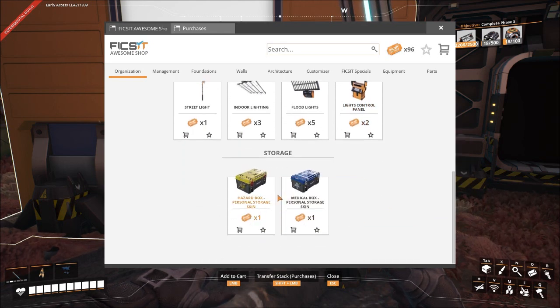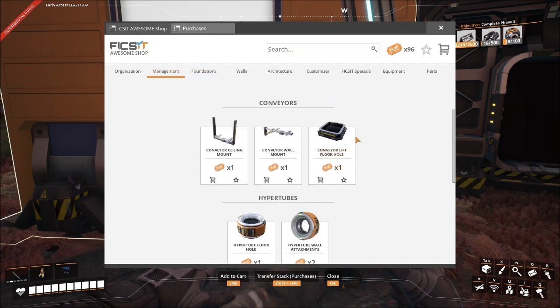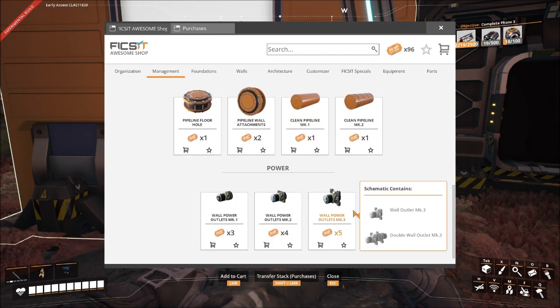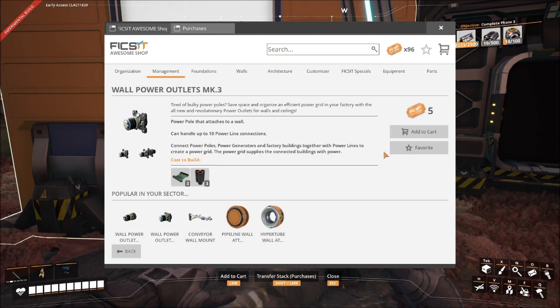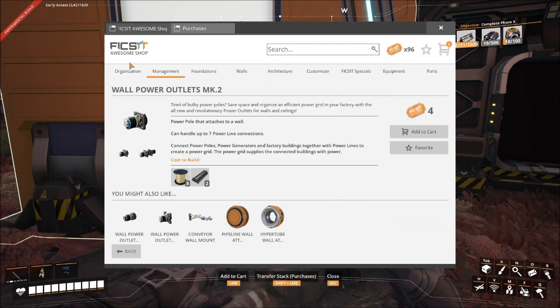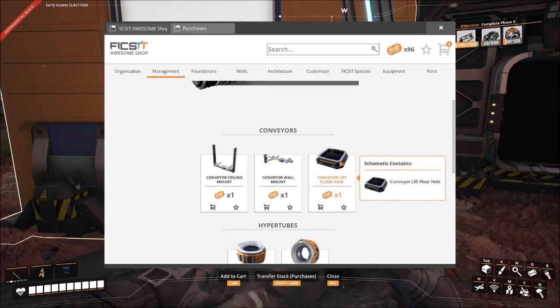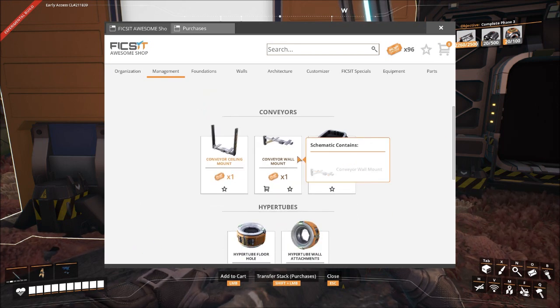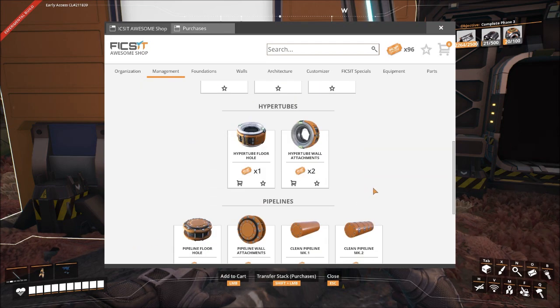All this stuff is going to be kind of neat. I don't really care about the skinned boxes, but we do want to get the wall plug - add to cart. Add all these to the cart. Conveyor wall mount - I hate having to put those stackable ones, and doing it from the ceiling of a building would be great. Let's go ahead and add that in.